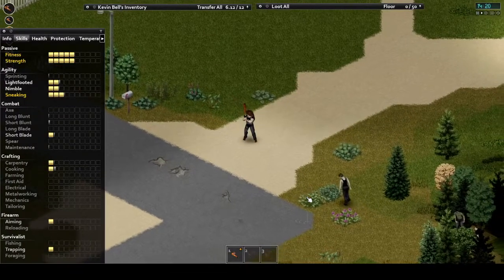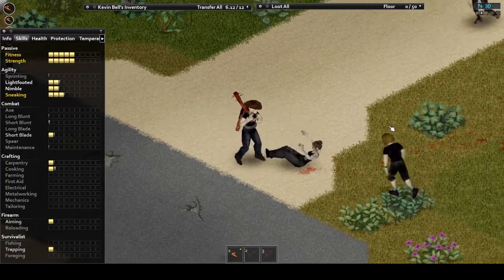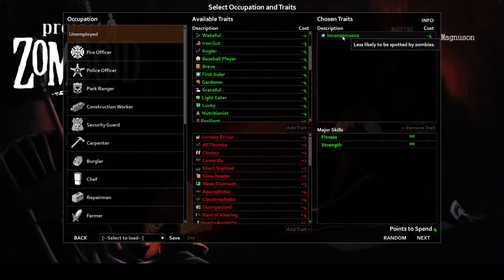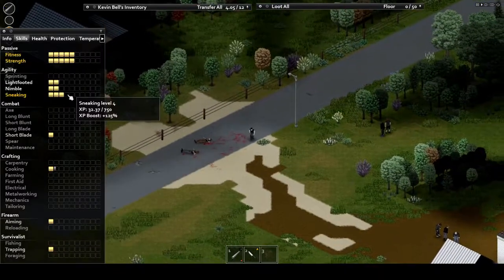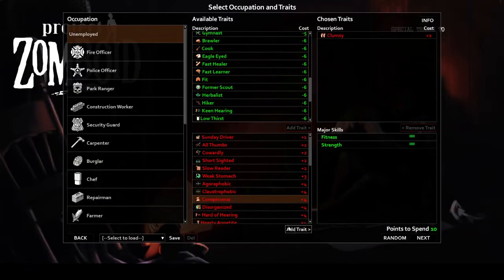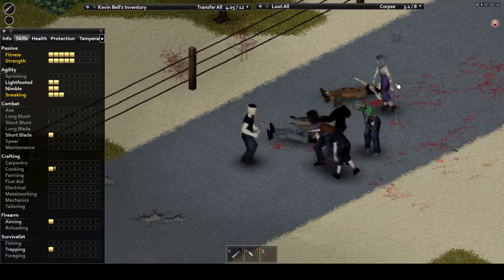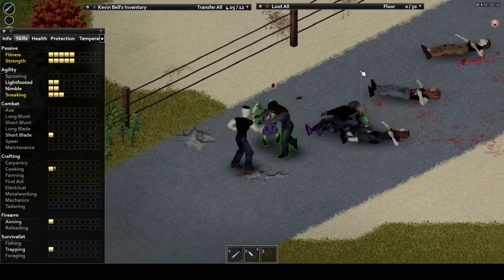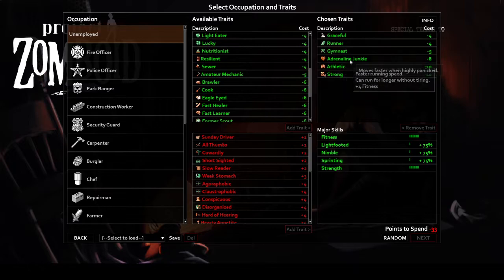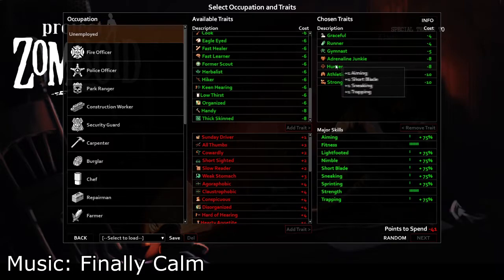Graceful is another trait that doesn't seem to truly be agility-related until you realize it reduces the noise you make by 60%, making your sneaking that much more effective to get past all those zed heads. The same applies for Inconspicuous, which makes you 50% less likely to be spotted by zombies. Combine these two with, say, Burglar, and you've got a recipe for Metal Gear Zomboid. Clumsy and Conspicuous are the negative traits opposite to these. Clumsy makes you create 60% more noise while you're on the go, and Conspicuous gives you a 100% boost to your likelihood to be spotted by zombies. There are also a few hobby traits that directly boost agility skills: Gymnast provides a plus one boost to nimble and light-footed, and Hunter provides a plus one to sneaking as well as a plus one to aiming and trapping.